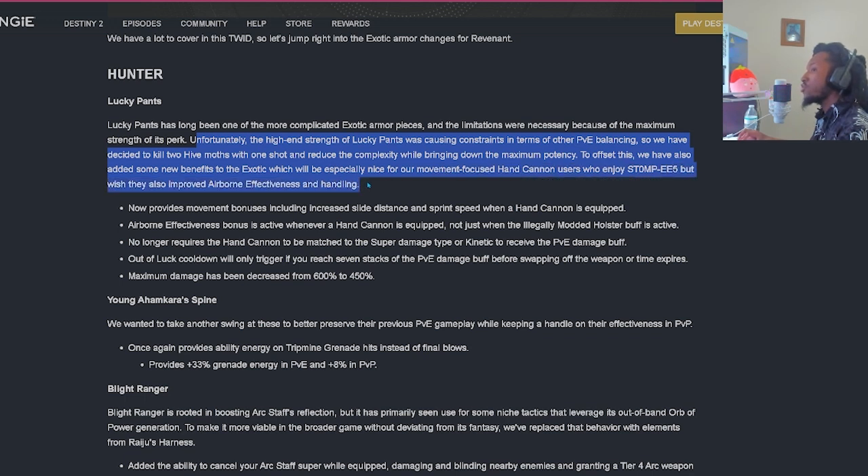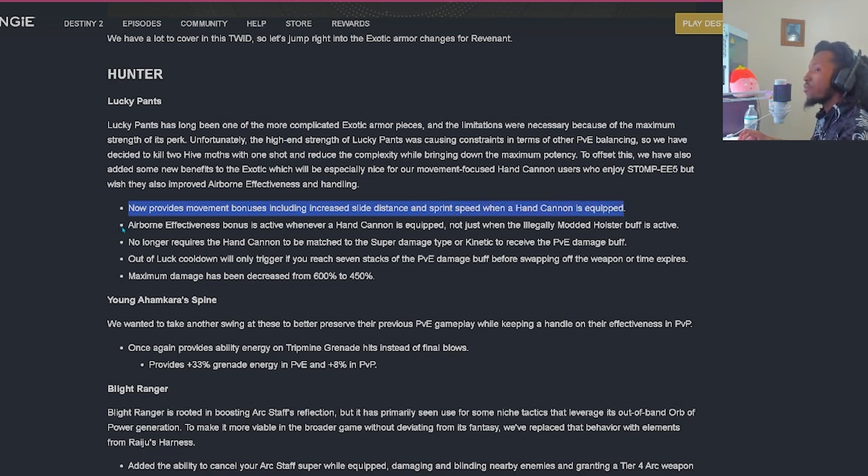The airborne effectiveness bonus is active whenever a hand cannon is equipped, not just when the illegally modded holster buff is active. It no longer requires the hand cannon to match the super damage type or kinetic to receive the PvE damage buff. The 'Out of Luck' cooldown will only trigger if you reach 7 stacks of the PvE damage buff before swapping off the weapon or time expires. The nerf: maximum damage has been decreased from 600% down to a range of 250% to 450%. That's pretty huge - I wonder if it's enough that Lucky Pants won't be disabled in future contest modes.